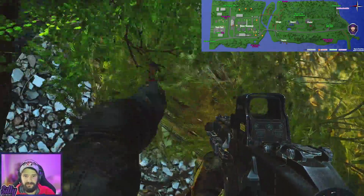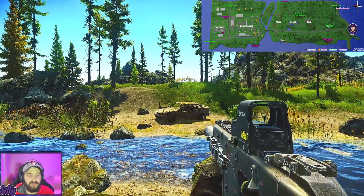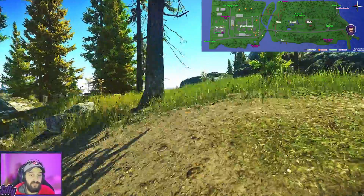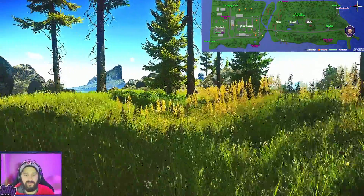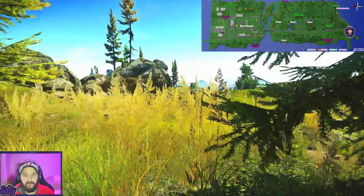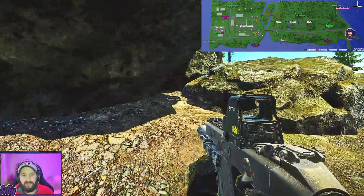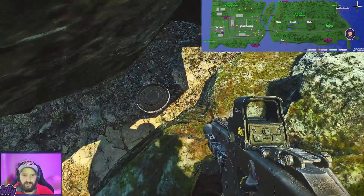Once we're done looting the stash on the island, we're very close to our next one. We're going to leave the island and take a left around these trees, running along these rocks. As long as we keep our eyes peeled on the rocks, right there in between the tall one and the small one is another stash.